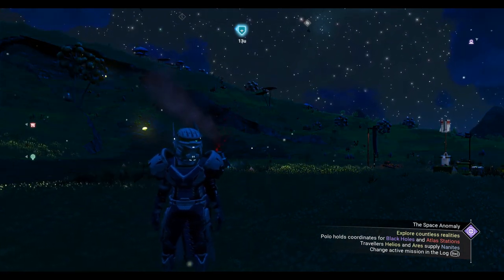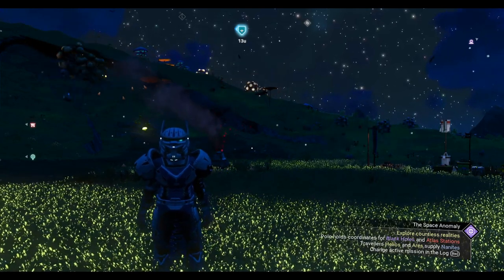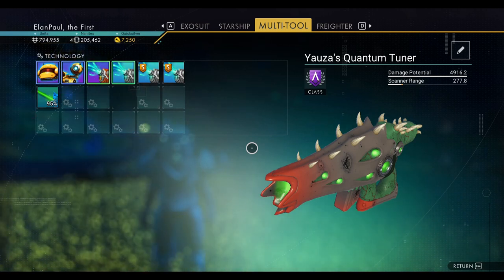Hello everybody and welcome to No Man's Sky. This is a No Man's Sky short by Lon Paul. You find yourself in the strange situation where your multi-tool doesn't carry a terrain manipulator. So what do you do?